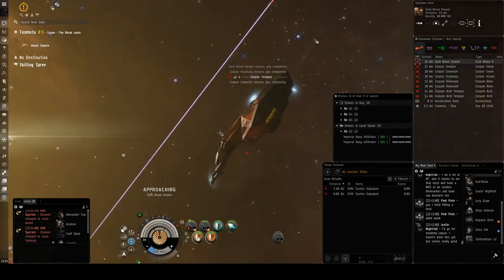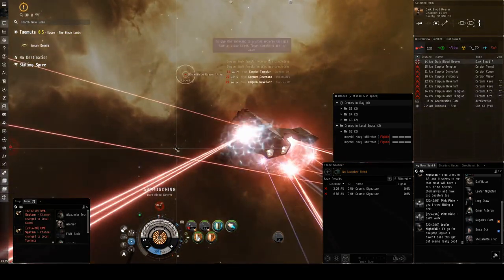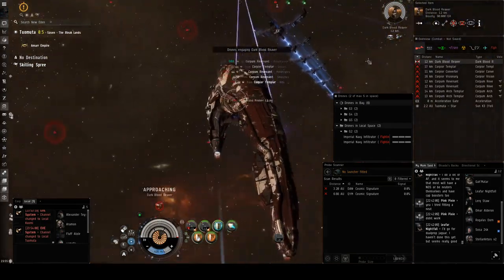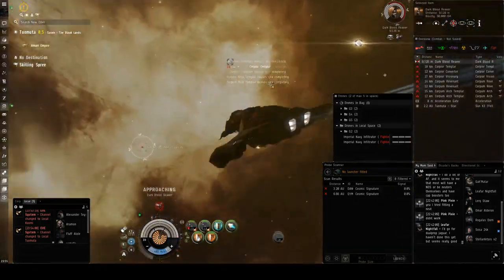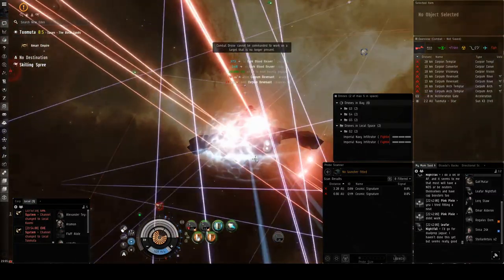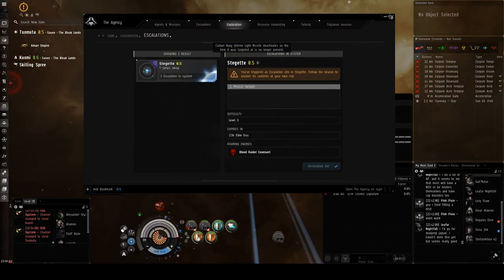We'll just burn at him, get our tank going. So you guys want to see what he looks like — this is him right here, just a little frigate that goes down pretty quick. Let's see if we got it — nice, we did! So we'll set the next destination.